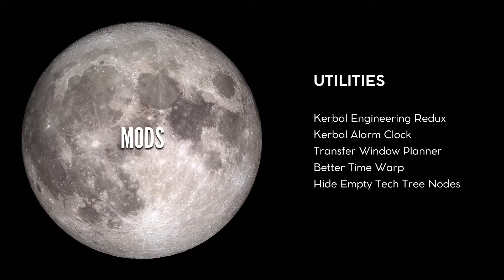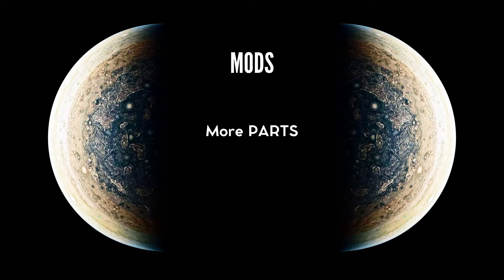We will hide the unused tech nodes provided by the Community Tech Tree, which comes with Probes Before Crew. And maybe at some point I will use MechJeb, because I'm getting a bit lazy to perform standard maneuvers such as circularizing at apoapsis or periapsis. Last, we will bring more parts with Restock Plus, which fills some gaps in the stock parts.